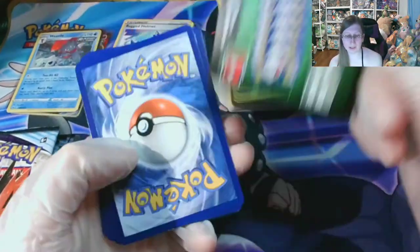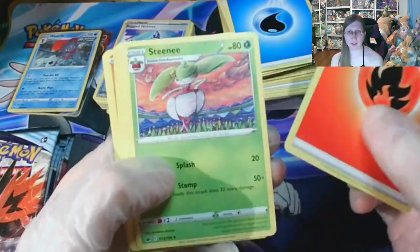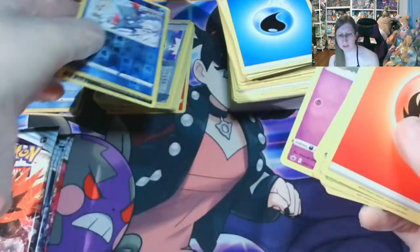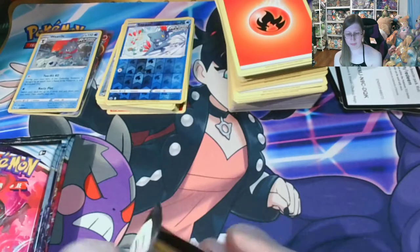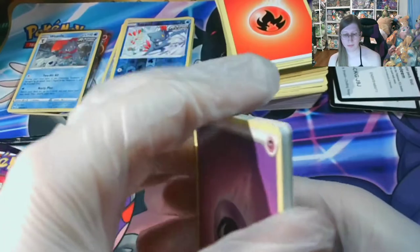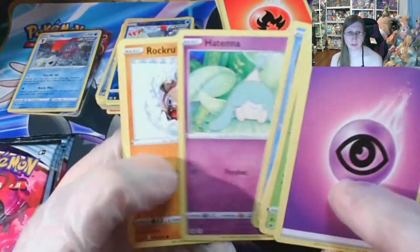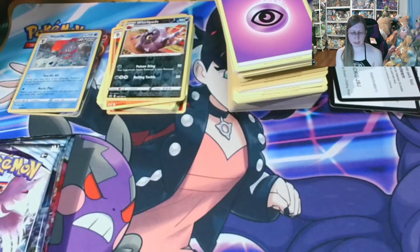I would like to pull another VMAX here if I could. Fire Energy. I'm going to go through these a little fast until I reach the end. It's a regular Wheezing with a Sneasel. So I'm hoping that this Elite Trainer Box isn't garbage too. Psychic Energy, Welcoming Lantern, Heracross, Castform, Hattena, Rockruff, Whirlipede into a regular Glalie.